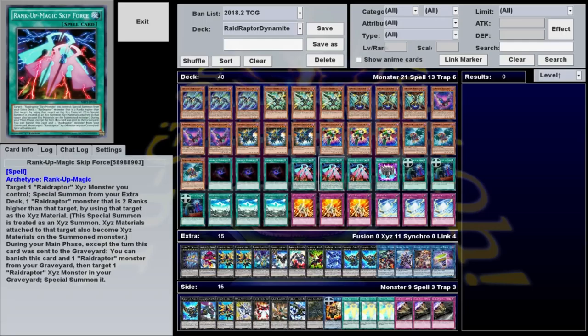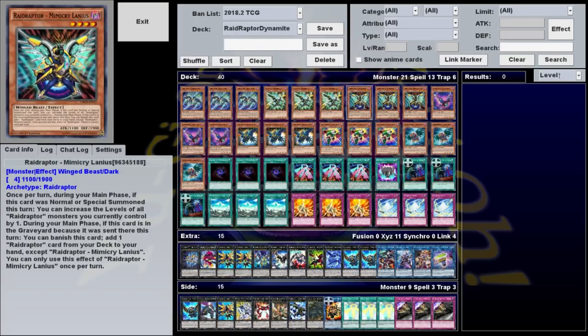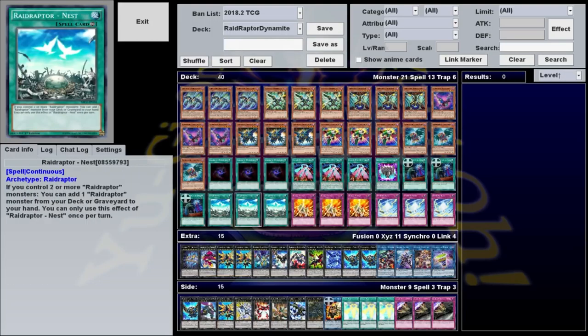While this is a really simple two-card combo, it's hindered by the fact that there isn't a worthwhile way to search your Skip Force — you'll have to hard draw it, which is where the dynamite portion of the deck comes into play. You're going to be stalling until you can get to it. Fortunately, Raid Raptors are supremely good at deck thinning. Tribute Lanius says during the main phase of the turn it's normal or special summoned, you can send one Raid Raptor card from your deck to the graveyard. You're almost always going to send Mimicry Lanius, which during the main phase, if it's in the graveyard because it was sent there that turn, you can banish it to add one Raid Raptor card from your deck to your hand. This is one of the few Raid Raptors that can search spell/traps, so you almost always want to go for Raid Raptor Nest — a continuous spell that says if you control two or more Raid Raptors, you can add one Raid Raptor monster from your deck or graveyard to your hand, once per turn.